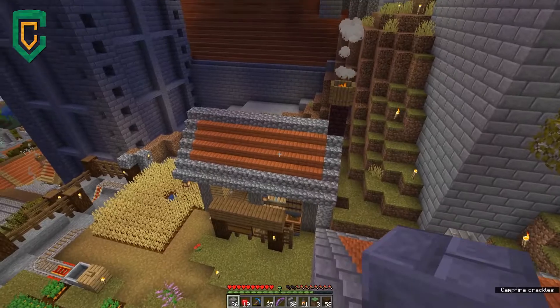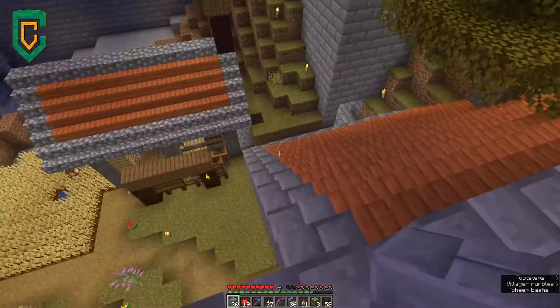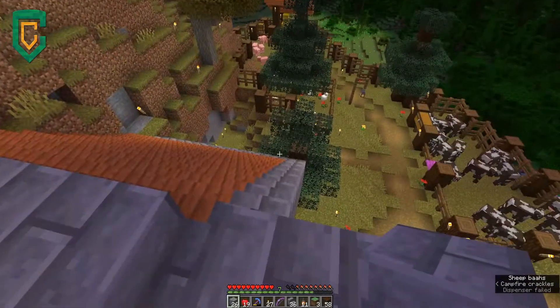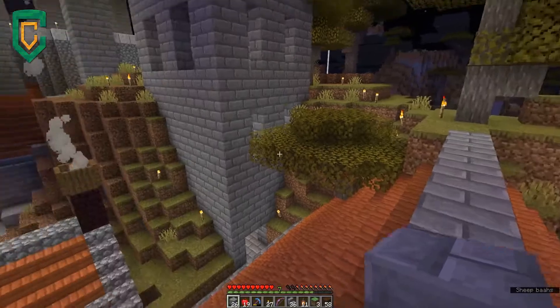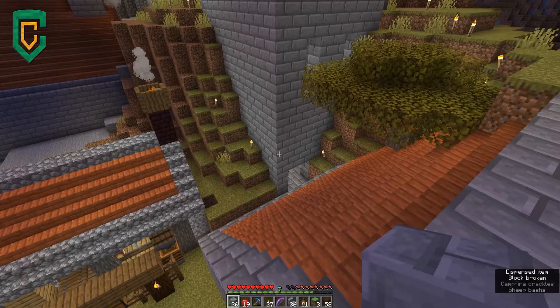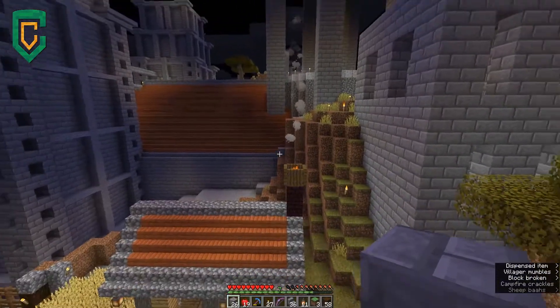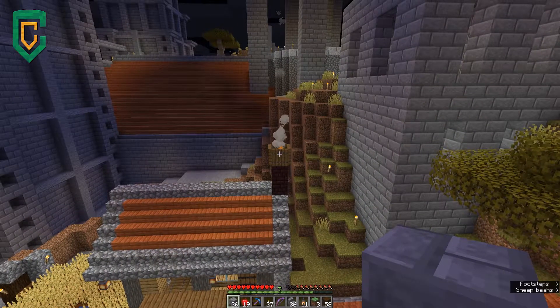We need to go get some acacia stairs so we can work on the roof, and I think I need to get some stone brick stairs. What do I have here? I've got plenty of stone brick, a little bit of stone, some lanterns. I definitely need more stone brick stairs. I don't need that dirt at all, so let me go ahead and run down to my storage area and grab some materials — I'll be back in a moment.